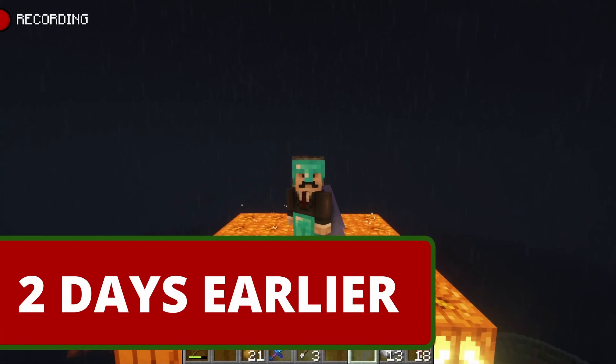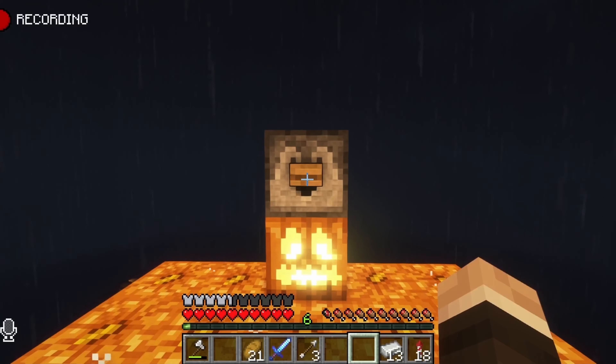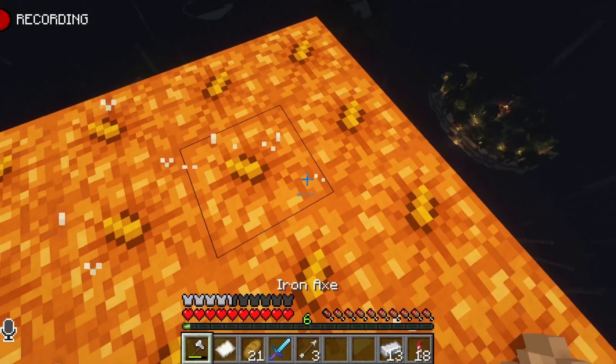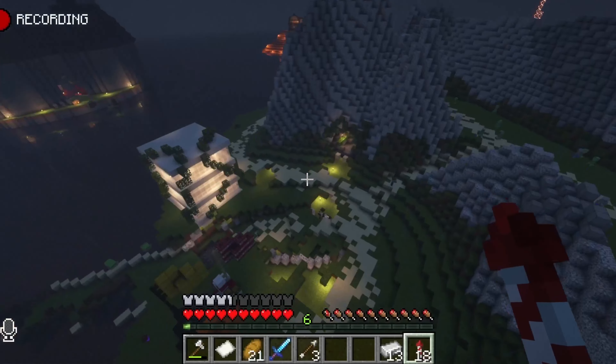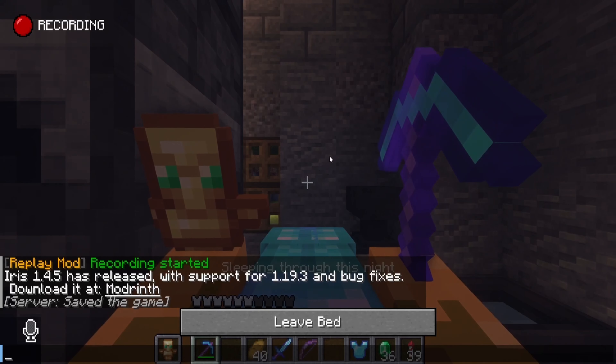I'm still wearing the Mumbo Jumbo skin, but I'm not gonna change that for now, because I just want to get my random name — Star Border Venus. Actually this is great, I think I've got a lot of options to do here. I've now gotta get a present for Star Border Venus. Let's sleep first though.